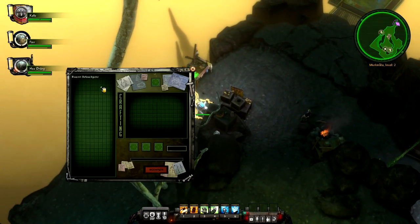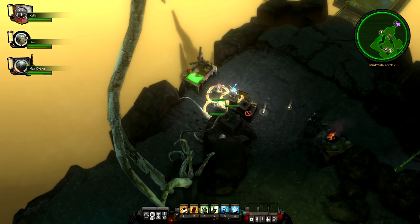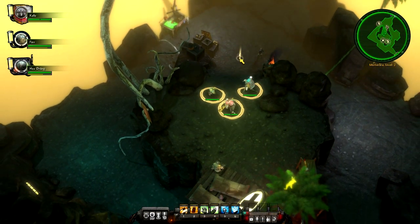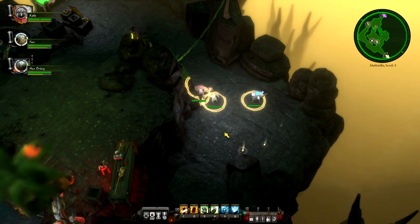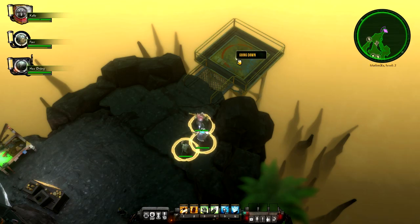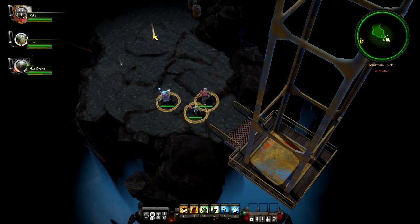Wait, there's a crafting table — cool, let's try this. The Defense Injector requires a Syringe and a Defense Booster, which I don't have, so I definitely cannot craft right now. But I didn't know that was there. We can come up here and shop with these guys, but I don't need anything right now. I've got 357 Krona — enough to get you blackout drunk, but not enough to buy anything. It's nice that there's a shop there so if we get too much loot we can just sell it.